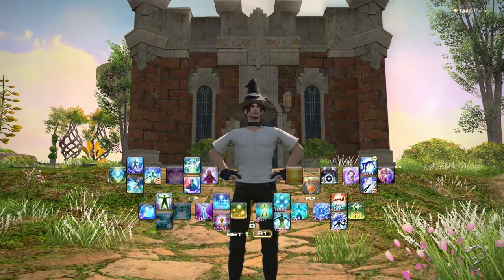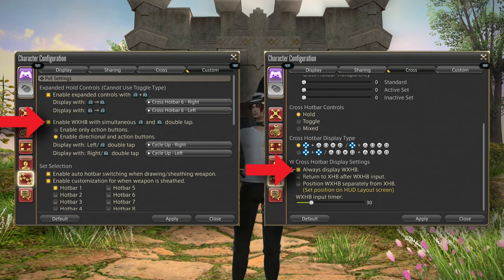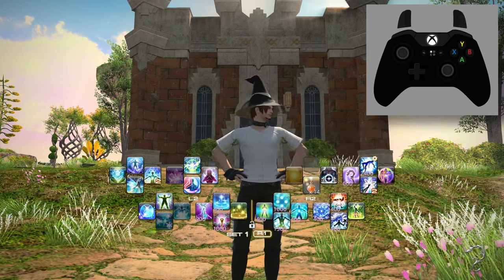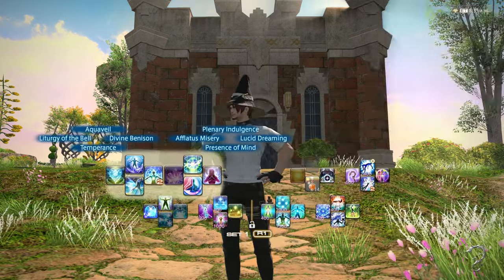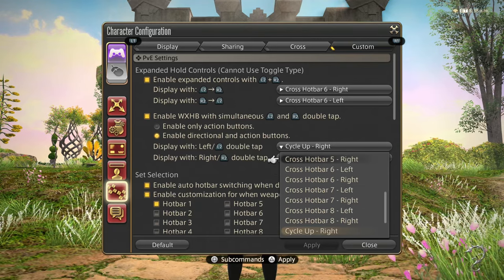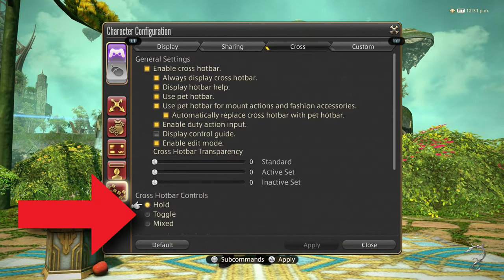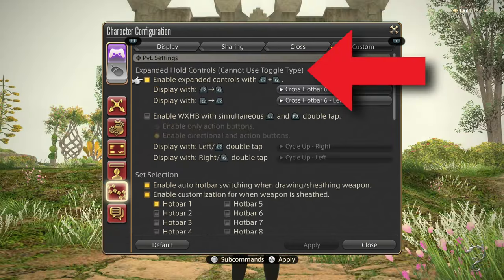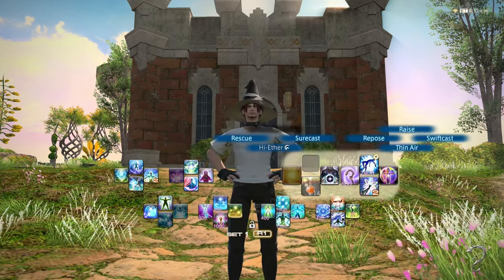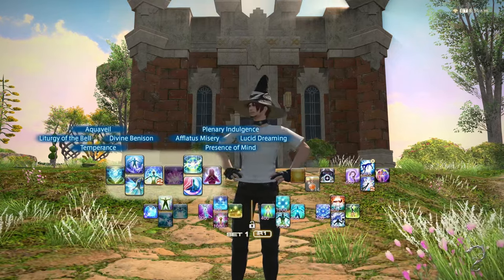The double crossbar allows for even further expansion. When this setting is enabled, you can double tap either trigger to access yet another half of a crossbar. Here I'm double tapping the right trigger to access the right double crossbar, and here I'm double tapping the left to access the left side. Note that you can't add abilities directly to the double crossbar — instead, just like the expanded crossbar, you can choose which of your other crossbars are shown on each side. Earlier I recommended using hold crossbar activation, and the reason for that is that toggle or mixed can disable the crossbar expansions. These expansions enable rapid access to three separate crossbars, which is a game changer. I recommend all controller players enable the expansions early so you start building that muscle memory.